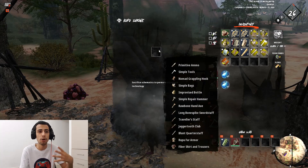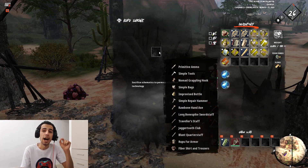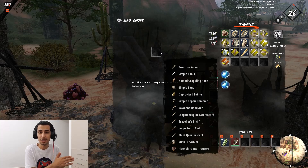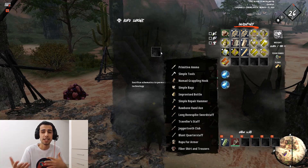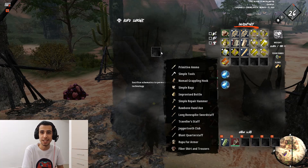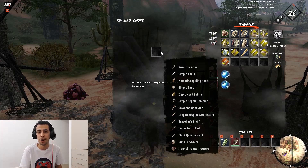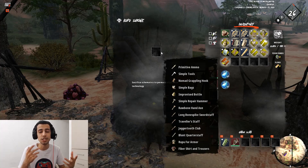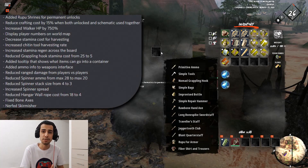The items include the nomad grappling hook, simple bags, improved bottle, some tools, some normal weapons, and the gear set. The gear set is the most important one, because medium-sized clans or big clans don't have enough schematics to make a gear set each time they go out to fight.